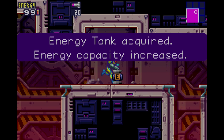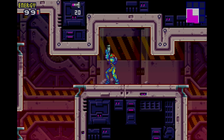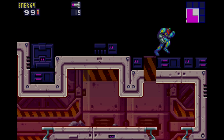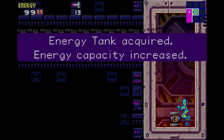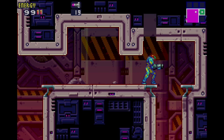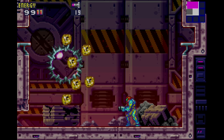And you can get an energy tank here. But that's not the only thing you can get here. Where the heck is it? Yeah, it's right here. If you use a missile up here, there is seriously a second energy tank you can get right before the first boss in the game. So yeah, that is highly recommended to get. And when you're ready, let's head on down here.